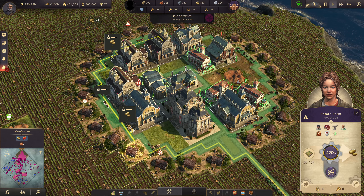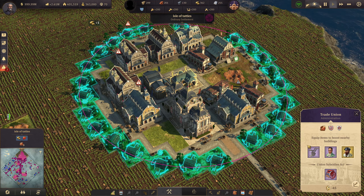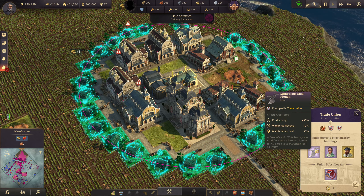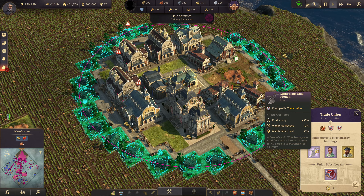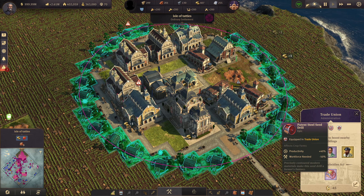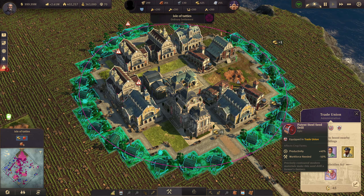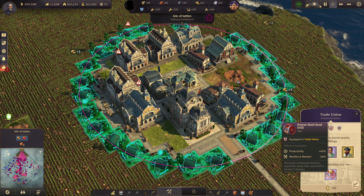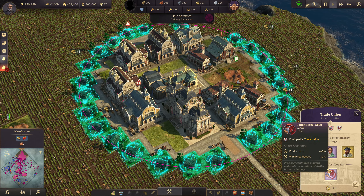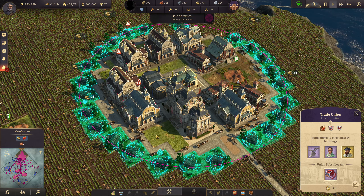We're achieving this by utilizing trade union items. Looking at the trade union, I have four slots available plus one more from the palace. The two main items here are the Miraculous Steel Plow, which boosts productivity and reduces working force by 50%, and the Seed Drill, which decreases working force by another 50%. Those two 50% reductions add up to 100% - it doesn't matter what combination you use, as long as the total is 100% you'll get working force needed down to zero.